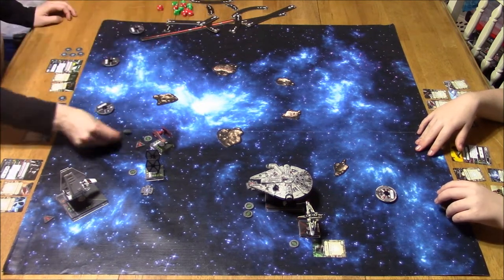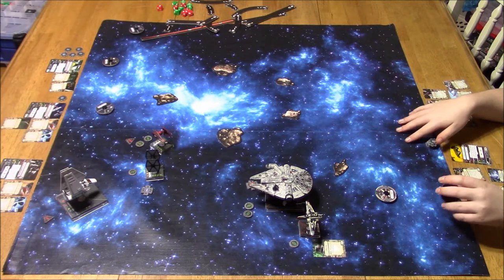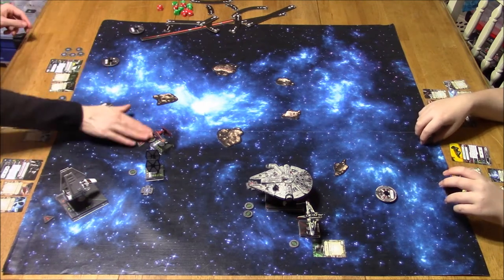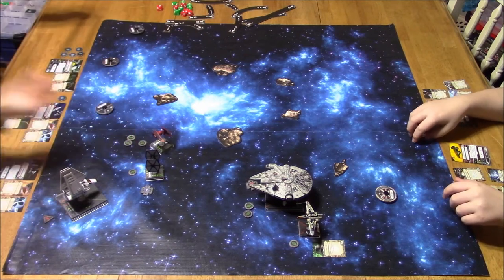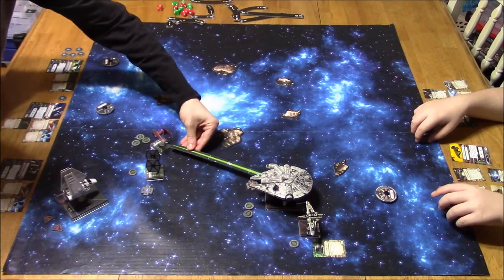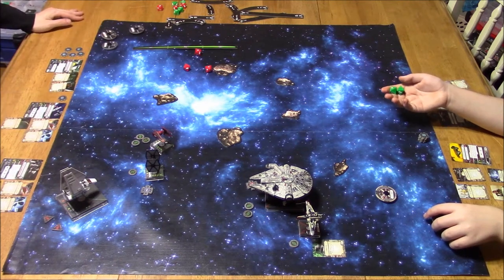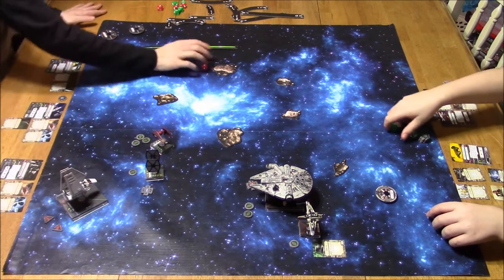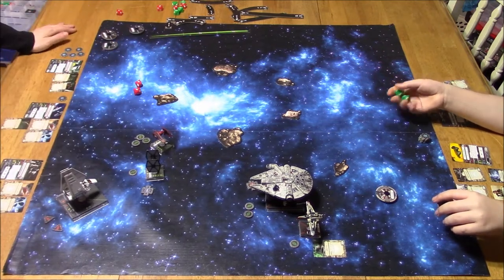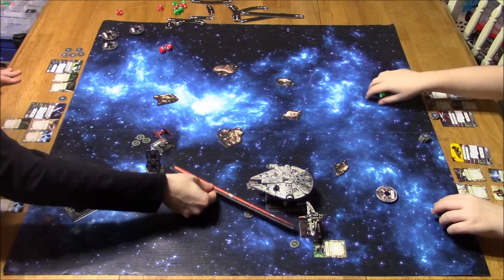I decided to Push the Limit — I got focus, focus, evade. Anytime you take stress with Soontir Fel, you get a focus token, so Push the Limit is great with him. I thought about boosting but decided to give Captain Yor the stress at range two. Two attack dice — no damage. That's pretty lucky for him. He's got C-3PO, so sometimes what you see him roll and what actually occurs may not be completely apparent, because he guesses a number and if correct, he gets an extra evade on top of that.